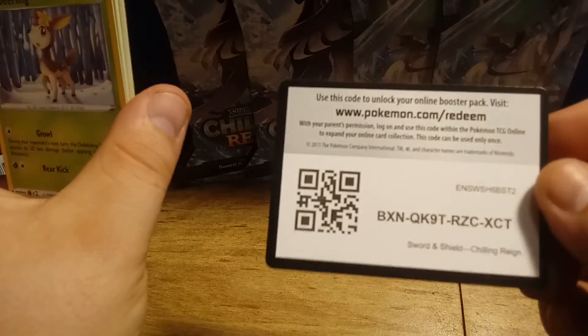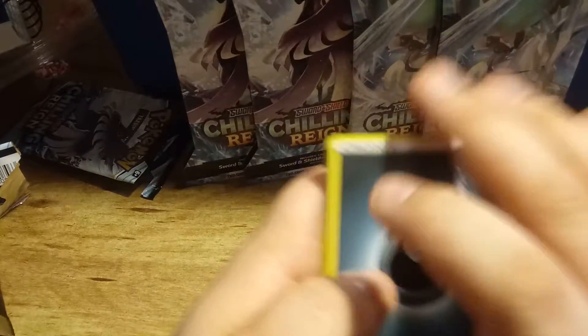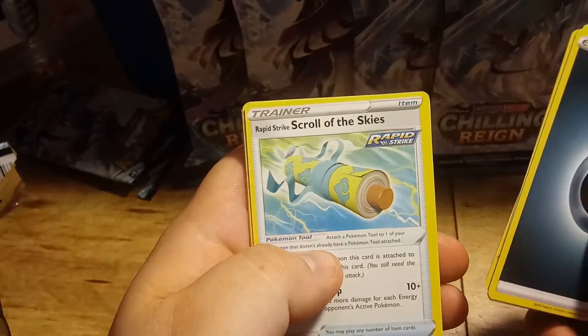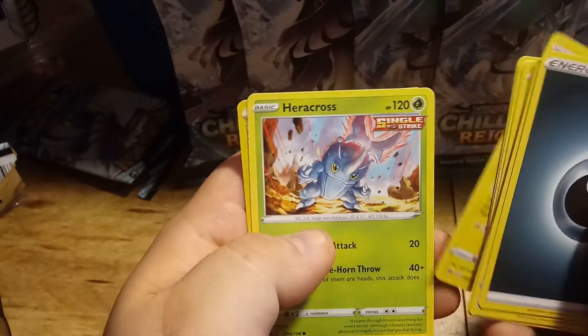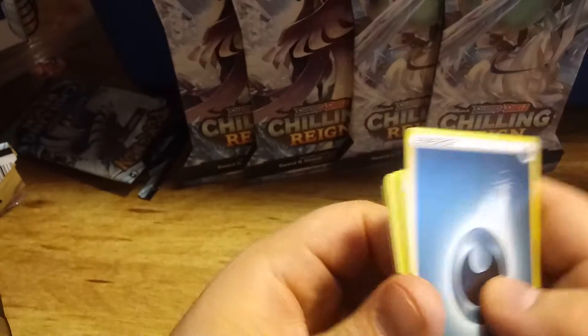Code card. Energy, Porygon2, Reboot, Rapid Strike, Scroll of the Skies, Deerling, Delibird, Larvesta, Mareep, Heracross. Reverse Hollow Siebold, and a Bane Net.